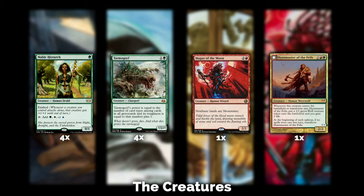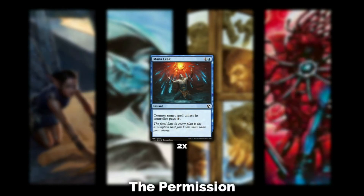A Huntmaster of the Fells unanswered for even a turn or two is going to be a huge problem for your opponent. You're getting two life and a 2/2 Wolf token just by casting it, and if your opponent can't cast a spell on their turn, he flips into a 4/4 trampler. When he flips, he deals two damage to your opponent and up to one creature they control. You can control those flips yourself. I can Traverse for him when I need him — just an awesome card.